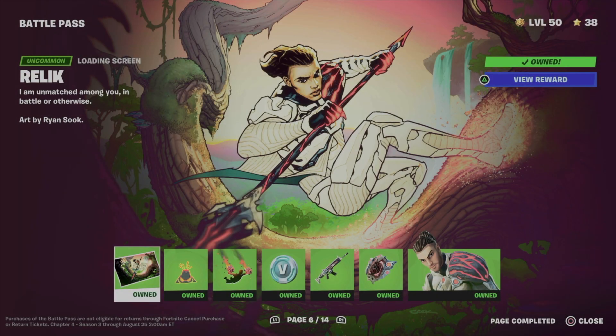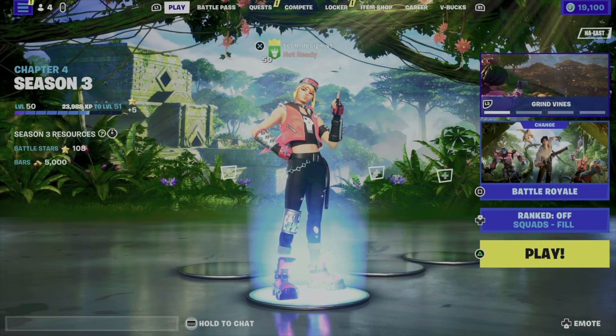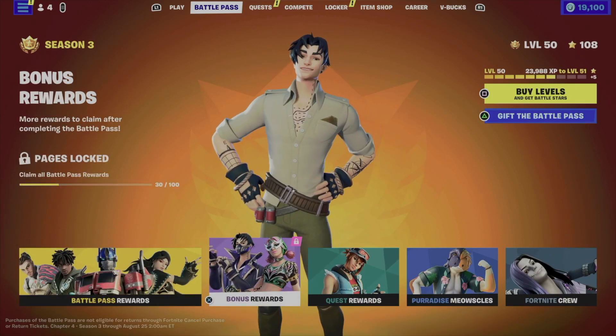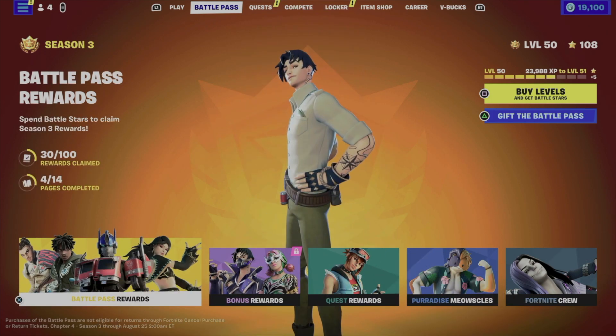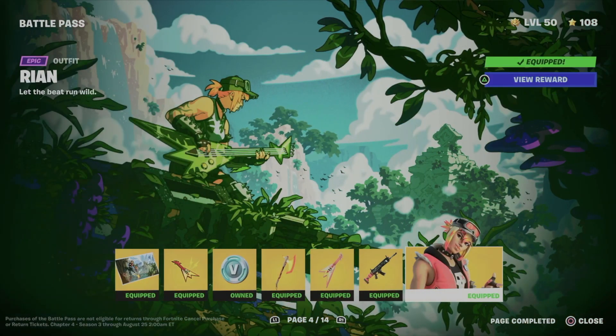Hey guys, in today's video I'm taking a look at your battle pass so let's get started. Our second tab will say 'Battle Pass.' In the second tab you're going to see battle pass rewards and bonus rewards. Remember to claim all your base rewards — your battle pass rewards — and then you can move on to bonus rewards. Let's tap on our first option.